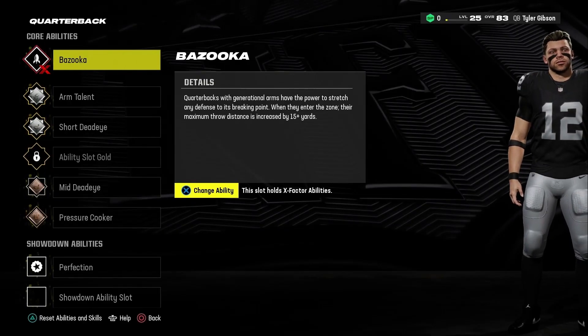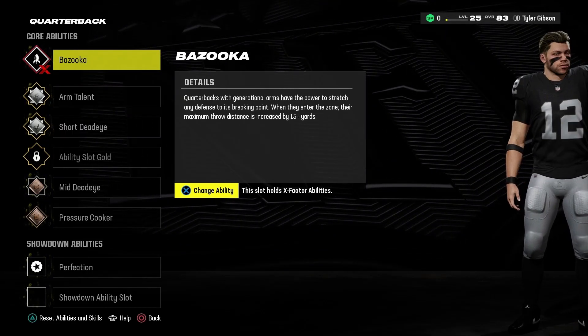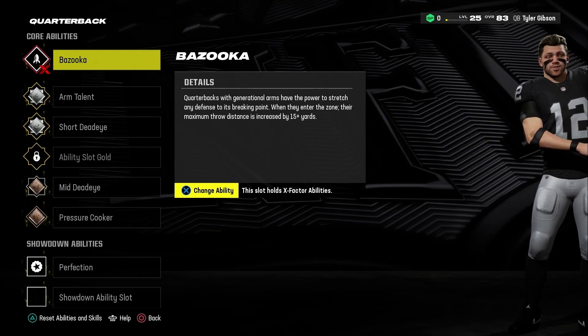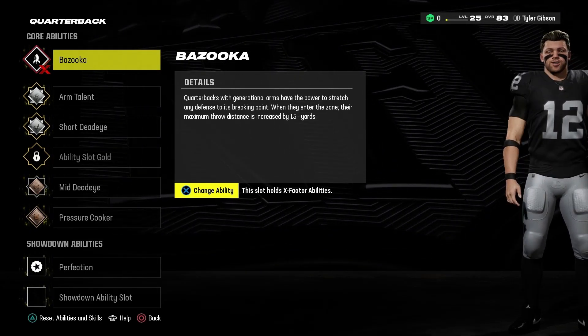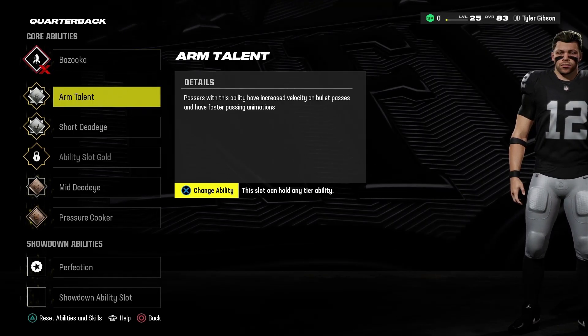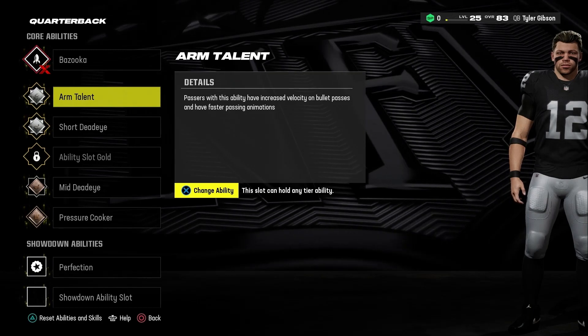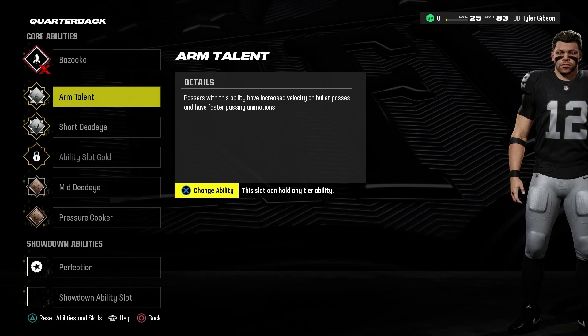I messed around with the ability slots. We have two gold ability slots now, but no gold abilities yet. My X Factor ability is Bazooka, so we can throw by 15 additional yards, which essentially just increases Tyler's arm strength without actually having to increase his arm strength. We've got Arm Talent — passers with this ability have increased velocity on bullet passes and have faster passing animations.